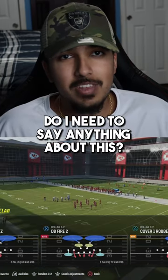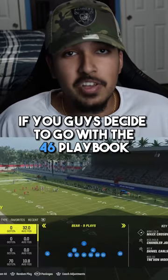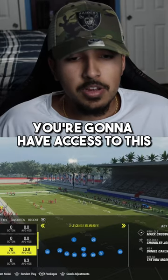And finally we got Dollar — do I need to say anything about this? With DB Fire 2, Spinner, Cover 6 Show 4, and Cover 1 Robber. If you guys decide to go with the 4-6 playbook you're going to have access to